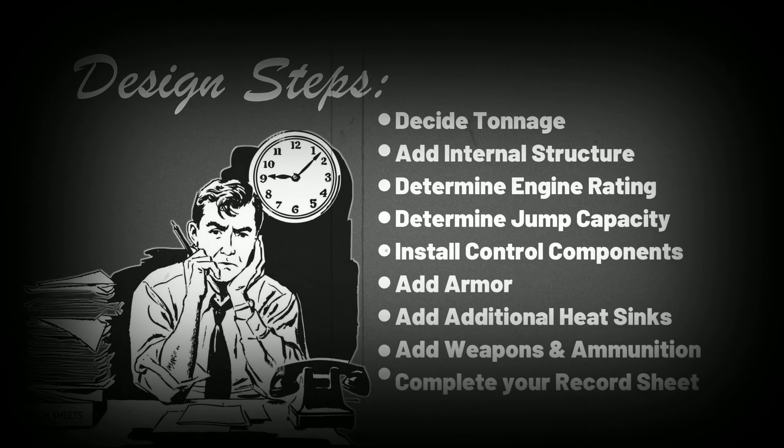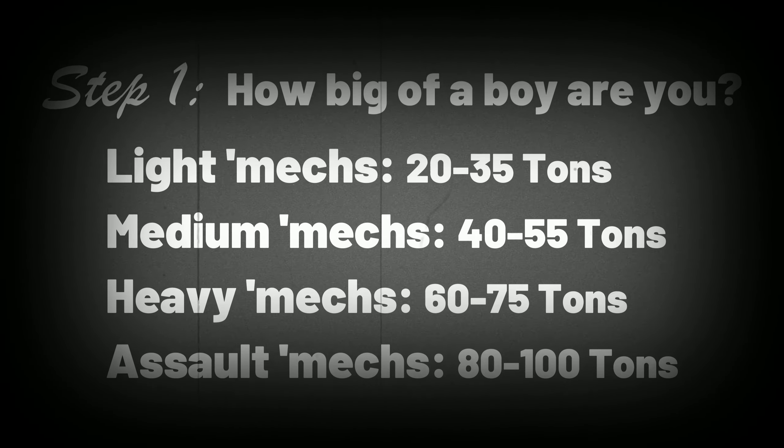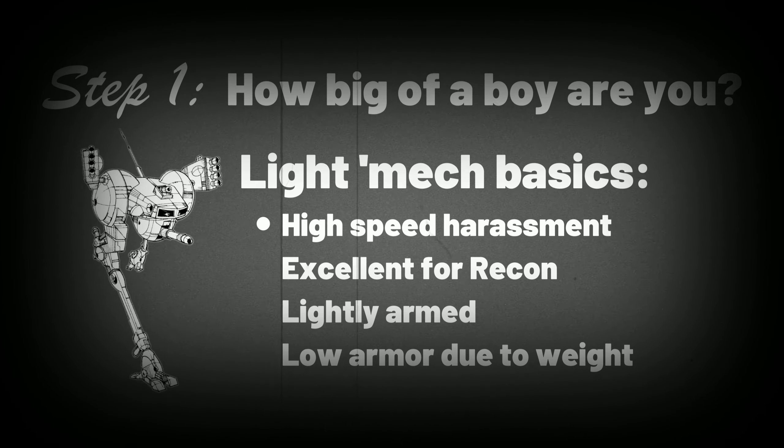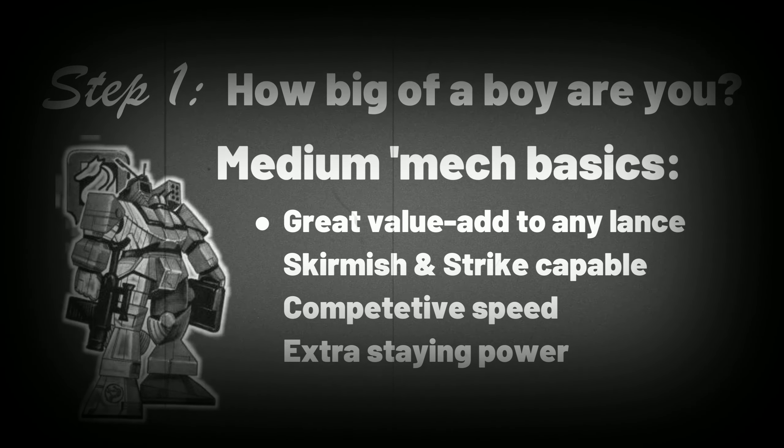Most importantly, relax — you'll have plenty of time to study. When determining tonnage, try to think of what role you want your machine to play. Remember, everything from infantry to fire support has its place. Light mechs are good for scouting and harassing — speedy machines fast enough to remove themselves from behind enemy lines without having to engage in more than a light skirmish, but be careful: light mechs are notoriously low on armor.